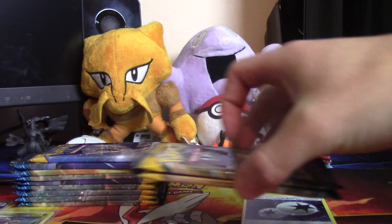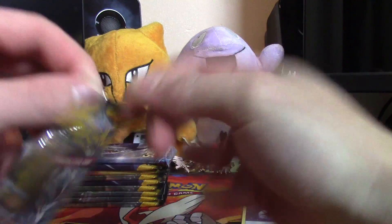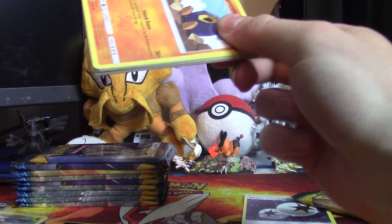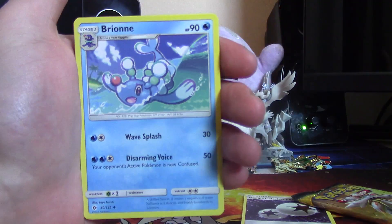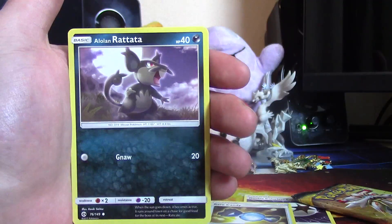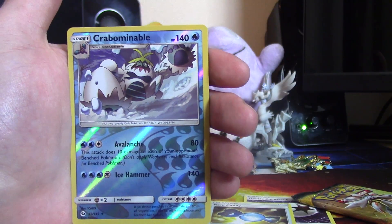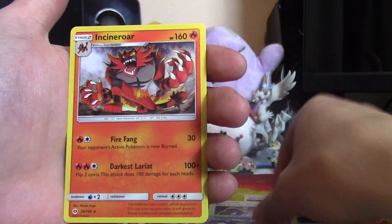Okay, coming down to the end - we have two packs left. So we have a psychic energy - wow, that's actually my first Brionne. Rare Candy - keep that aside. Fencer, Roggenrola, Rattata, Chinchou, Paras, Polliwag, reverse rare Crabominable, and a regular rare Incineroar.